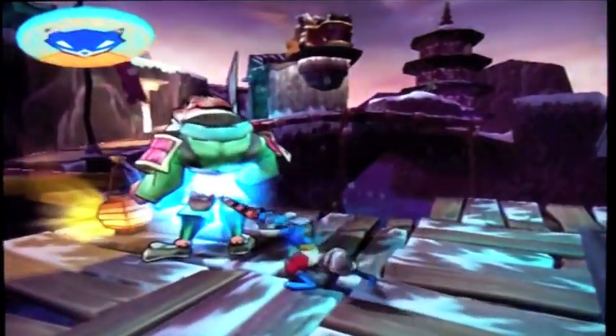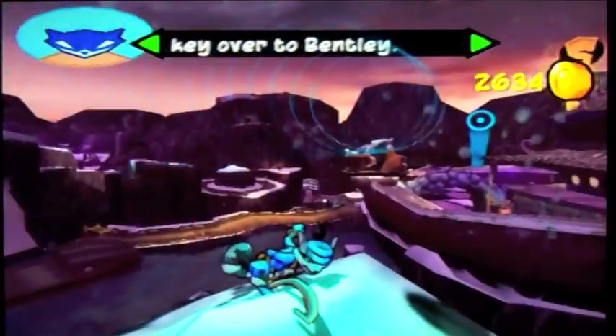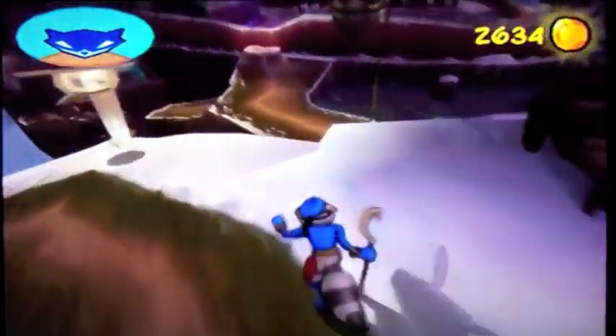I'm assuming that every single object in this game that you can pickpocket is magnetic. I don't think I'm going to be able to make that jump even with my paraglide. You know what, I think I can just destroy the guard. It's not bad if you don't destroy the guard after getting the key — he has no purpose now. Just like that pickpocketing mission in Sly 2: as soon as you get the keys, you can destroy the guard so they don't get in your way anymore, because you don't really need them.